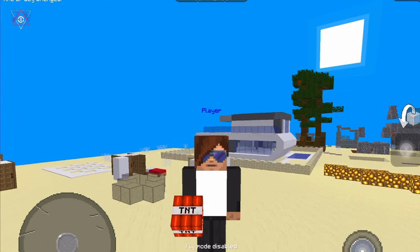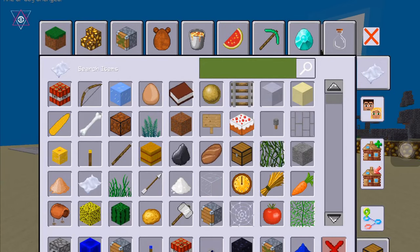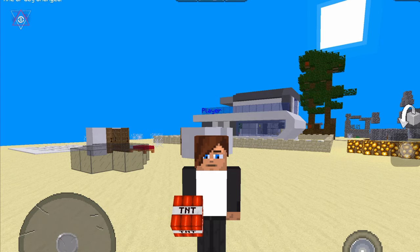To wear sunglasses, open your inventory and go to your character's symbol. There you will see the option with the sunglasses logo — simply click on it.